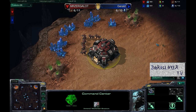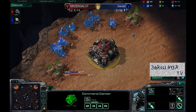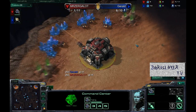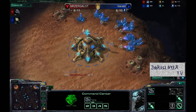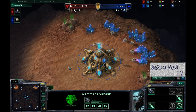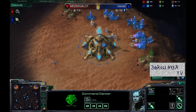Hey everybody, this is DarkSlayer and you are watching DarkSlayerTV. I'm casting fan game number two sent in from our very own Mr. Zurgalot, spawning up here at the top left of Blackwater Gulch as our Red Terran. Over here on the top right side of Blackwater Gulch, we have our Blue Protoss — Gerald. This match was sent in straight from the Bronze League.